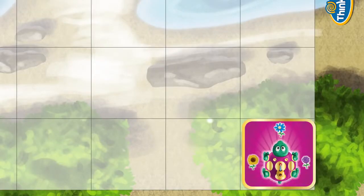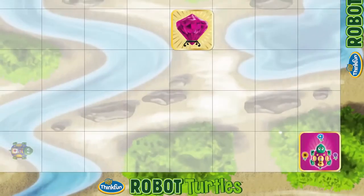For the very first game, keep it simple. Put the turtles in the corners and the matching jewels in the center.